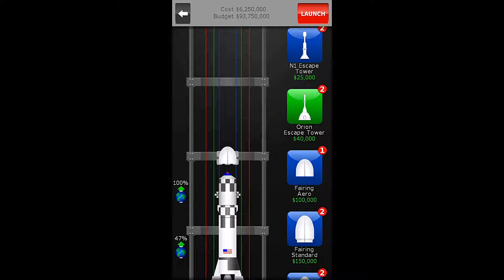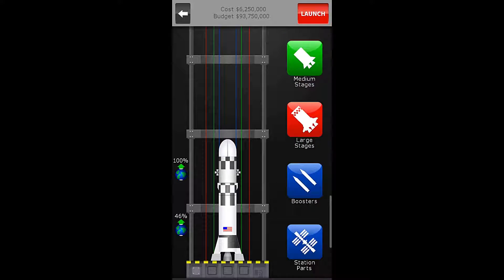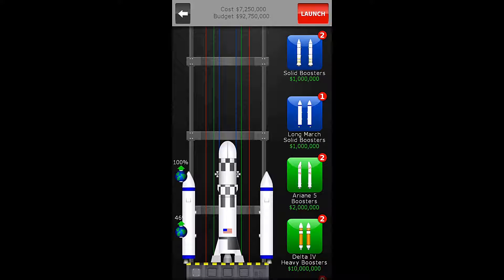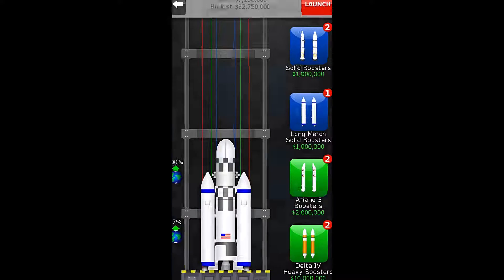Then we'll put our arrow fairing on, and we want to go to our boosters. Let's use some long march boosters. And I think that's it — I think we're ready to launch now.